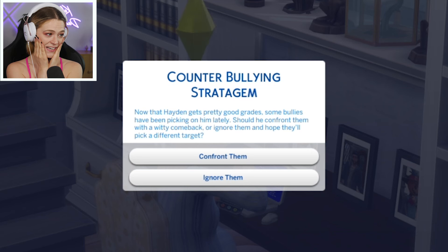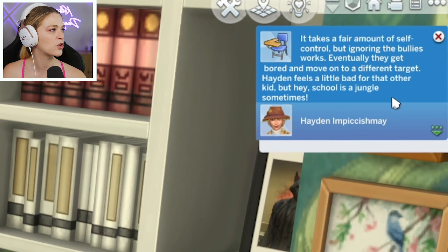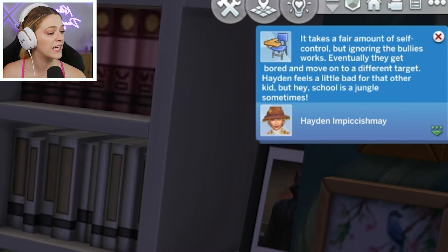A pop-up: now that Hayden gets pretty good grades, some bullies have been picking on him. Should he confront them with a witty comeback or ignore them? I think Hayden would ignore them. It takes a fair amount of self-control, but ignoring the bullies works. I'm so glad. And I'm also glad that Chelsea didn't die.